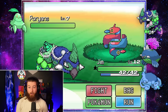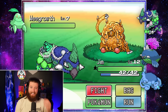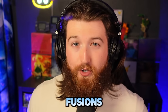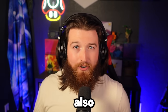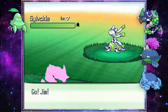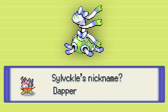We found a Poryans — Porygon and Ekans — very interesting. And then one of those cursed fusions. You better subscribe or else I'm sending an army of those after you. We also managed to catch one of my favorite shinies from the run, Silvuckle, and named it Dapper because it looks mighty fancy.